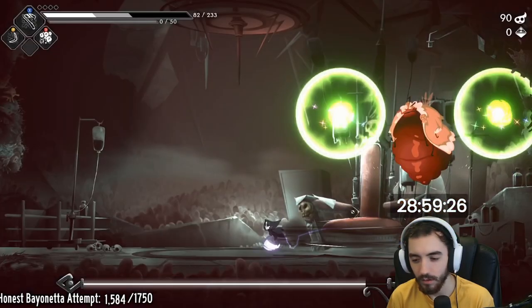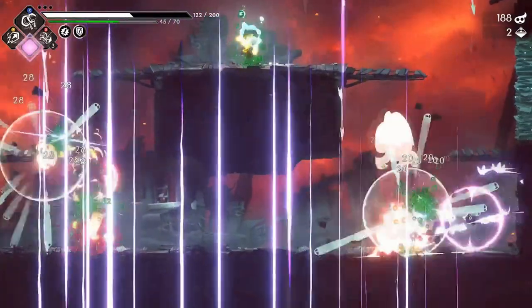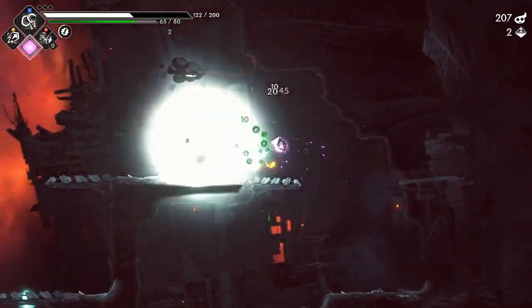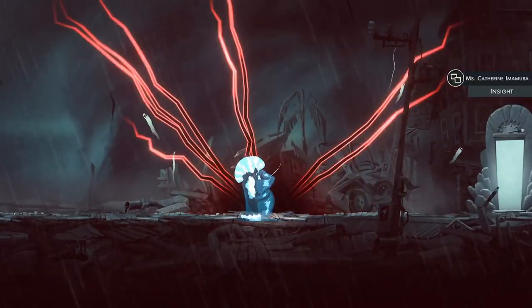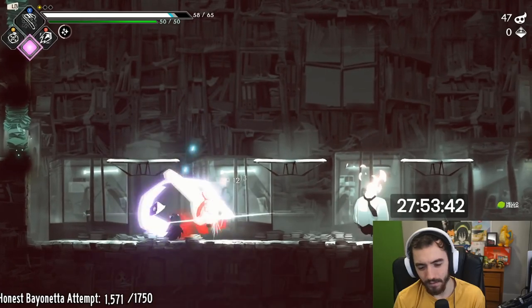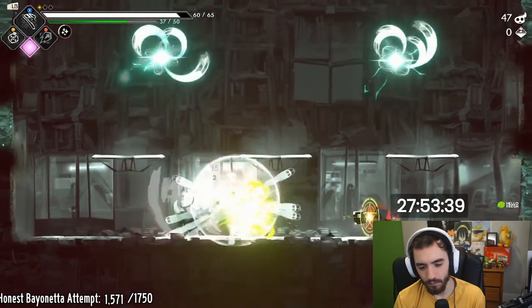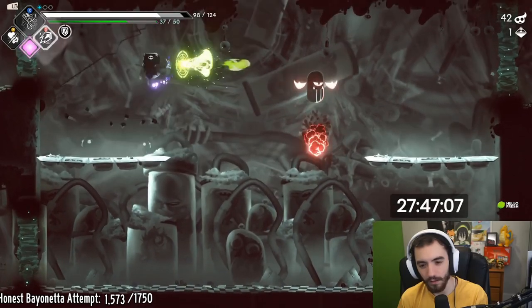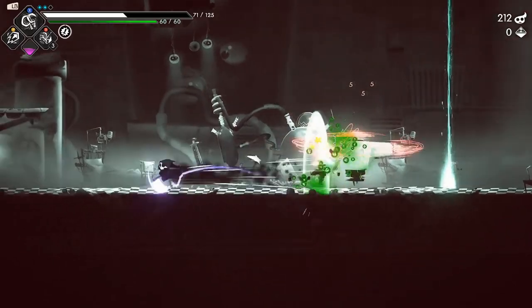The major thing added with this update was a whole new world: the Natural Disasters department, which became the new final world of the game, bringing a run back to 5 worlds total instead of 4. I cleared the game in this department and the run was just over an hour. Besides that, a new scythe was added — the bill scythe, a longer-ranged weapon — 2 new spells, 13 new curses, new food items in the fridge, a new subworld in the Addictions department which is one of the World 3 areas, and a new floor type with challenge rooms.